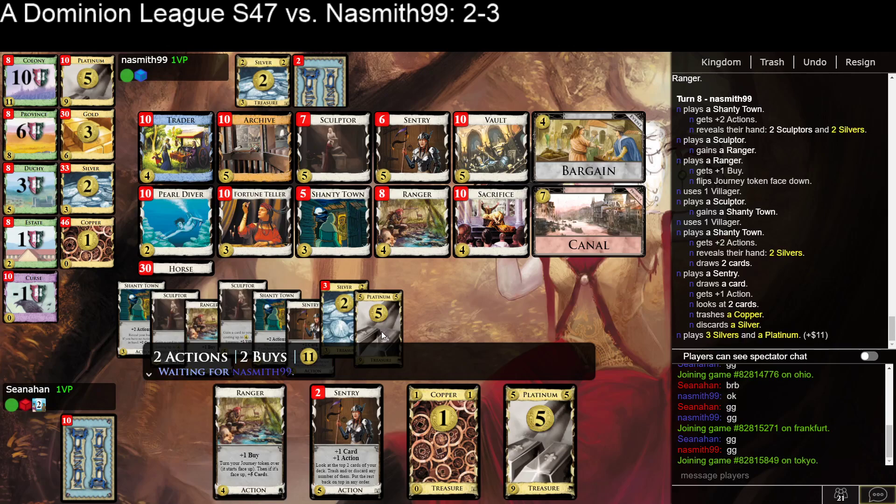I had a Sentry hiding at the bottom of every shuffle except for this current one. So potentially this is going to be a nice shuffle — I can trash a couple of Coppers. I have 3 Coppers still, we both have an estate. And then draw with my Ranger. Pick up another Silver with a Sculptor. Get like a Canal and another Ranger maybe — seems reasonable. A Canal and a Sculptor also seems reasonable. If you have a Sculptor in hand and know their actions, you can always Sculpt for a Shanty Town, which is quite nice. Especially because I have 2 Villagers.